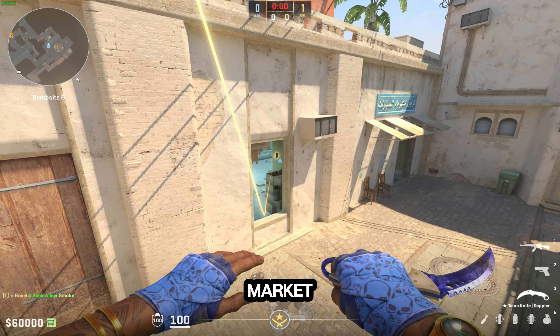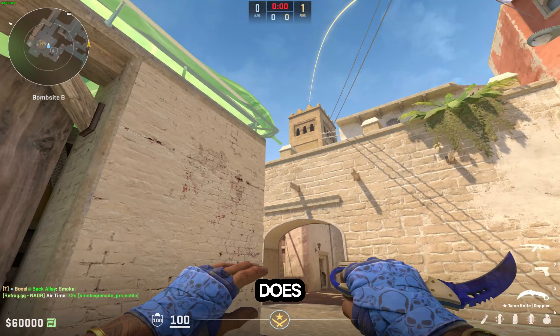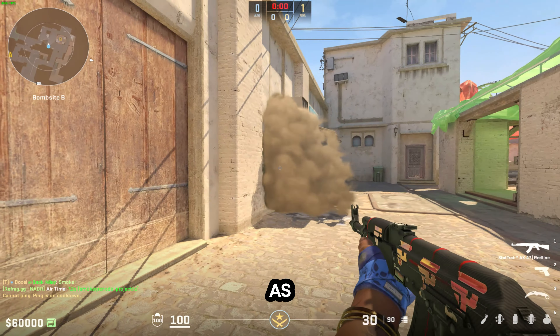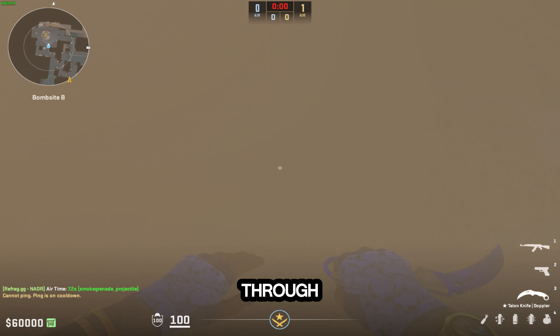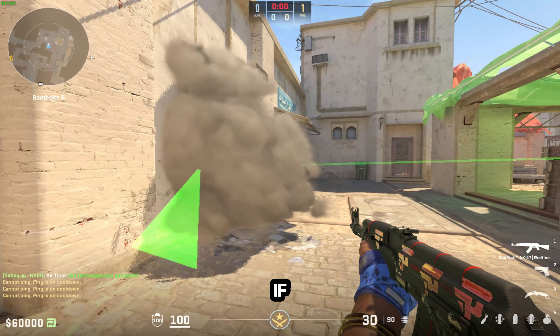What that's gonna do — instead of landing on top of this ledge — it's gonna land up inside market. It's not gonna give a huge smoke screen like the corner smoke does, which is 100 times better as your post-plant because the CTs can't just silent drop through it and walk in.